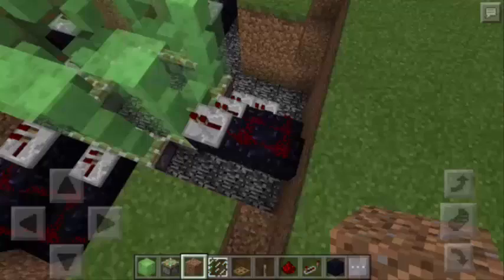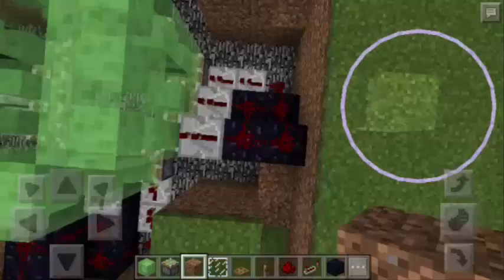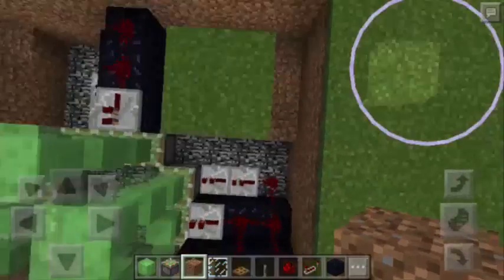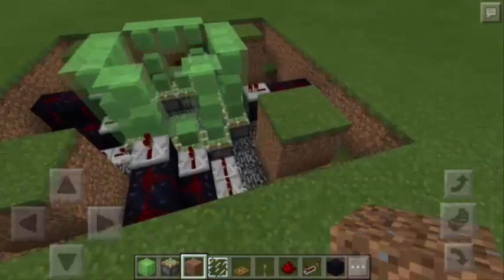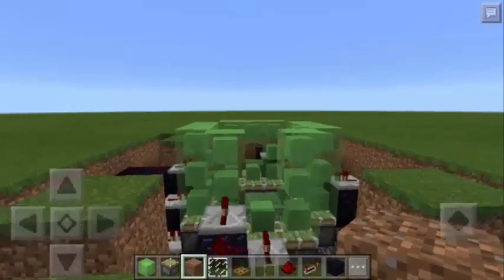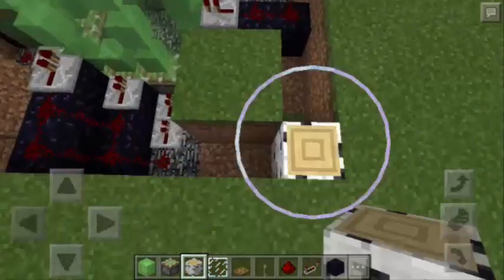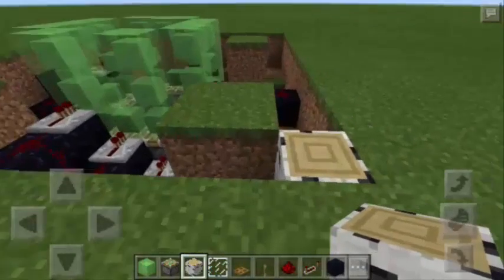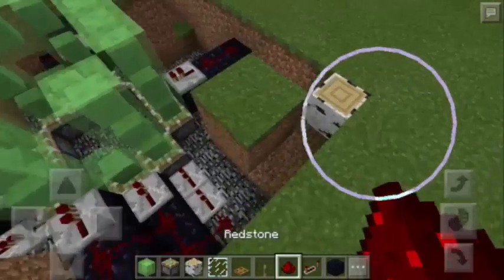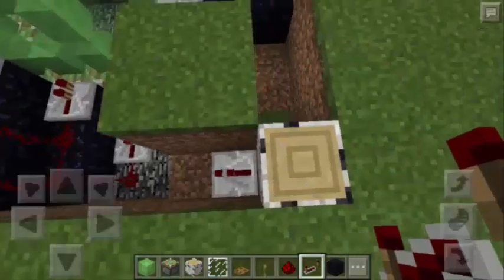Next, we're going to put a dirt block here so that we can connect the redstone dust — another one here and also on the other sides of the square. Next, we're going to go to the side where the door of the house is located. I'm going to put 2 logs here and break the first one, so this is where we are going to put the lever. Then I'm going to put a redstone dust under the log and a redstone repeater on both canals.